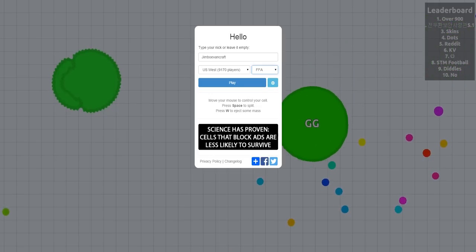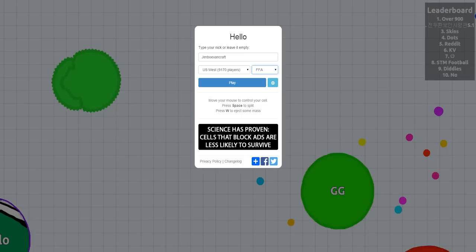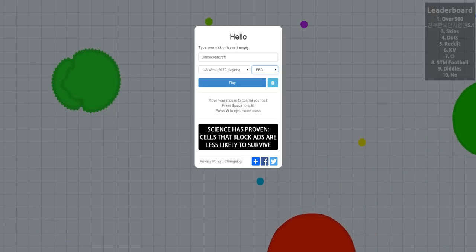So if you're a really big cell and you kind of want to move faster, you can start pressing W and just shooting some mass. You can also use W for a few other tricks, which I'll show you in the game.